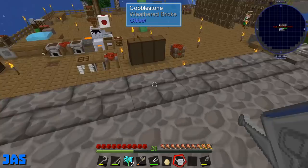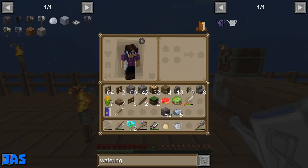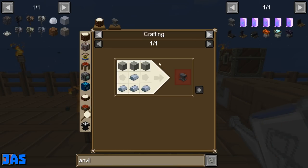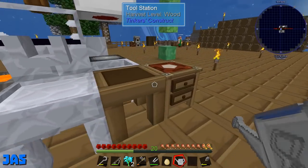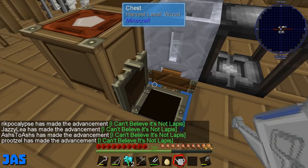Let's make an anvil — we've got redstone for that. Are you making an anvil again? It's been a while. It's been a lot of iron — we have so much iron. I got a coal acorn, yay! Believe it or not, it's not lapis.